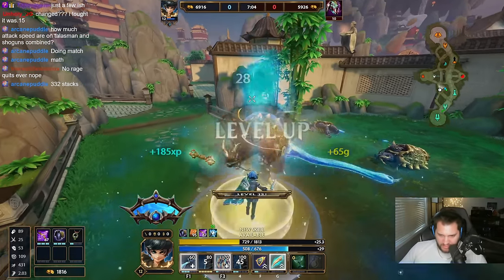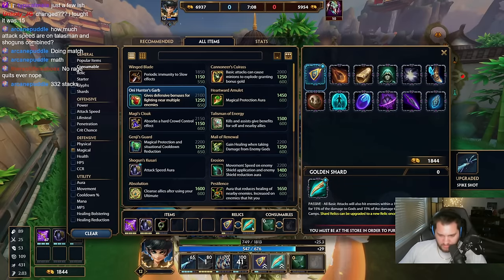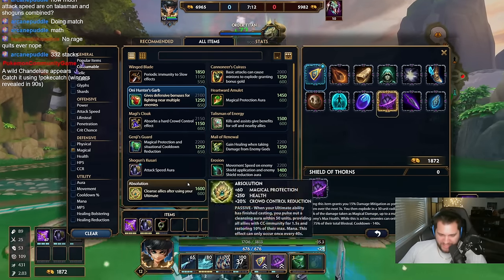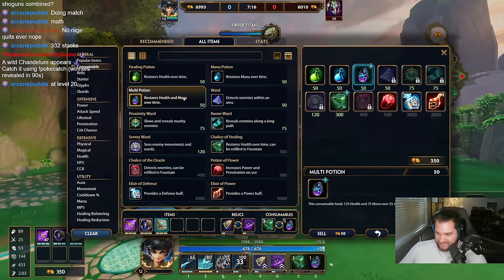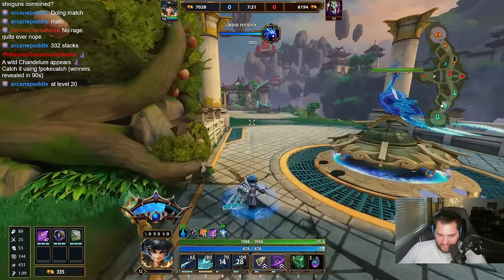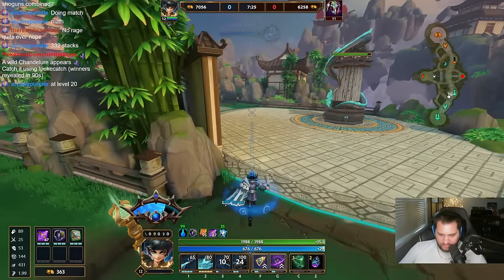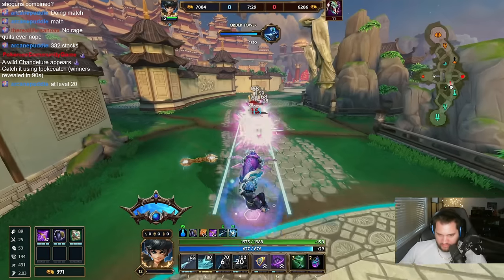I need 332 stacks to get max attack speed with just these two items. That seems like a lot — are you sure it's that many? Because that seems like very many. 332 stacks at level 20? I'm already at 2.0 with 67 stacks though — there's no way. I mean, maybe.